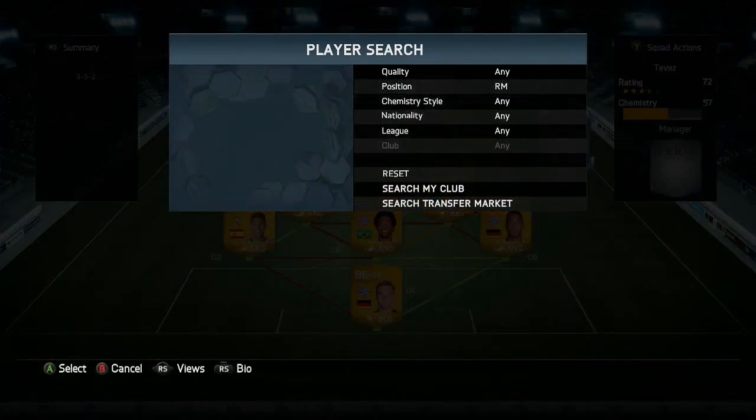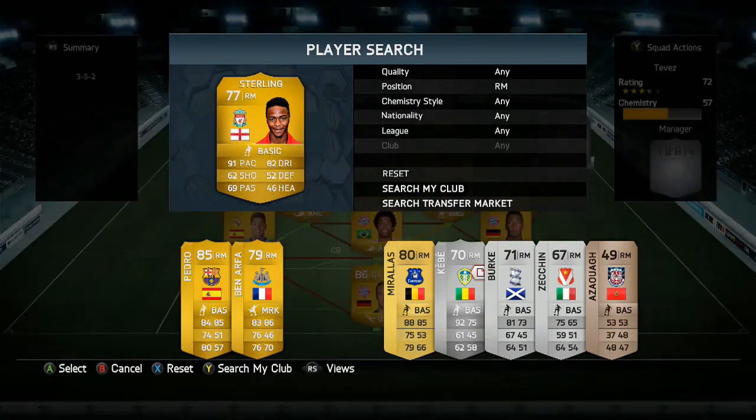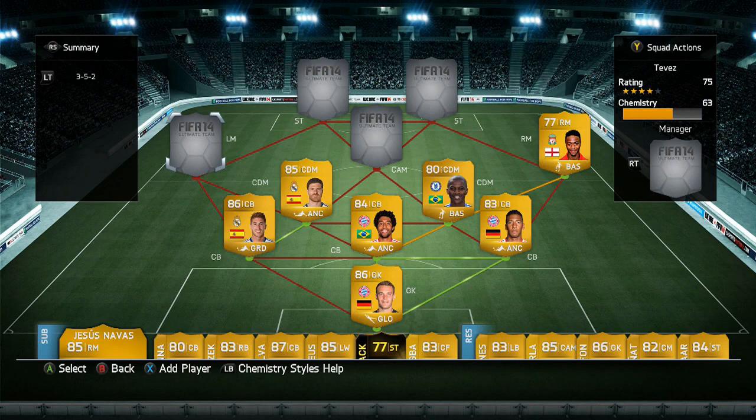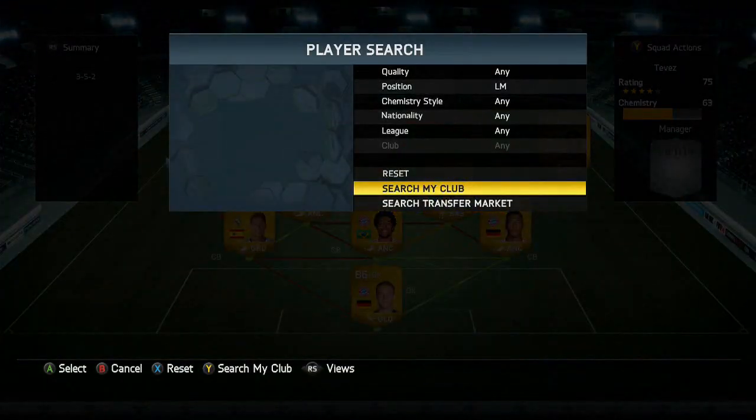Moving on to right mid, we have another upgraded player and it is Raheem Sterling. I used his first card and I didn't really like it, however I did really enjoy this one. Played four games, only paid three and a half k. He only got the one assist - he just didn't seem to have an end product, which is really disappointing. But his dribbling and his pace was absolutely insane.